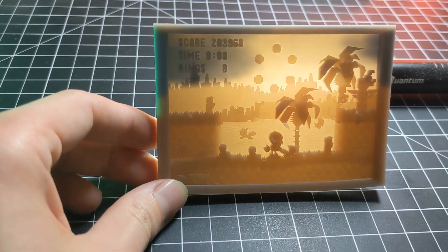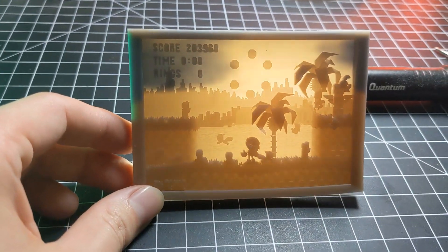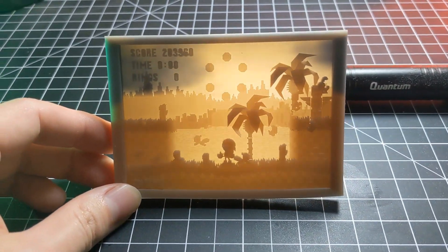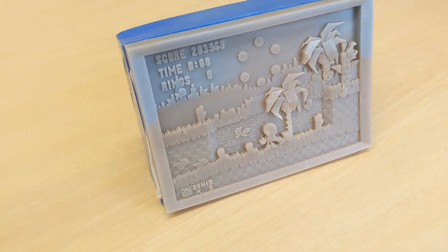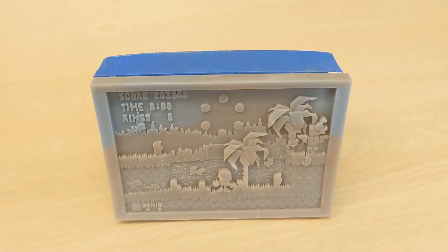Hello everyone, this is MintyFries. I made a 3D printed lithophane of the ending of the original Sonic game for the Sega Genesis. I never really beat the game myself as a kid, but you know the part when all the chaos emeralds come out of Sonic and the freed woodland creatures flurry about the place? Yeah, that's what we've got going on here.